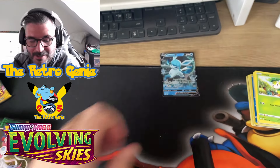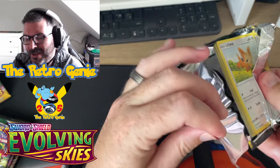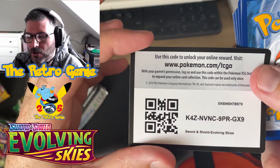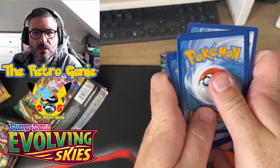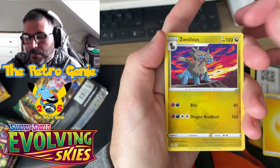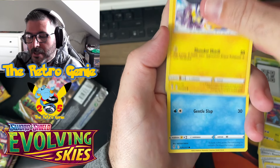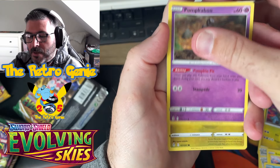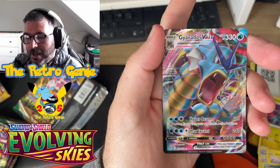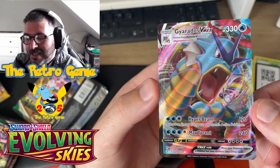Not mega hits at the moment. Sylveon, can you do it for us? Let me know in the comments about the quality of pulls you've been getting, because I honestly feel like the pack quality and card quality is just not up to scratch - especially compared to Japanese. We've got Lillipup, Mulgara, Tentacool, Pikachu, reverse holo, Swoobat, and a Gyarados V Max! I'll take that - that is a nice card!